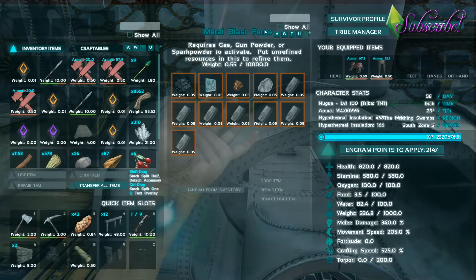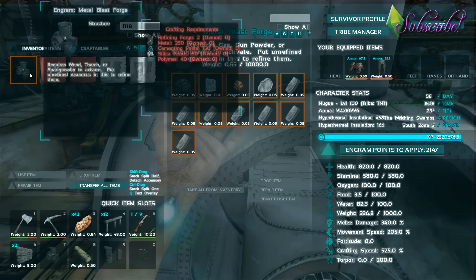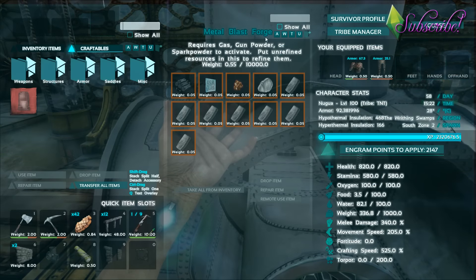You need a metal blast forge. To make that, you need two refining forges, 250 raw metal, 150 cementing paste, 50 silica pearls, and 40 polymer. That's what it takes to make this metal blast forge.